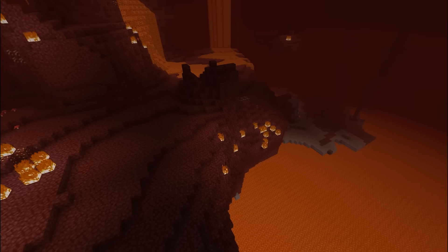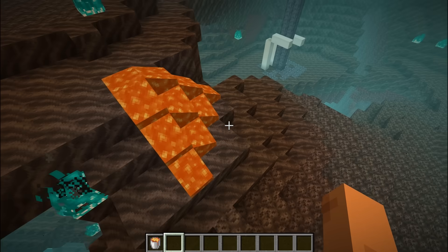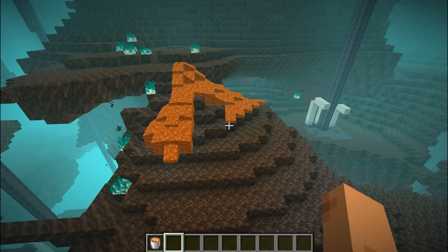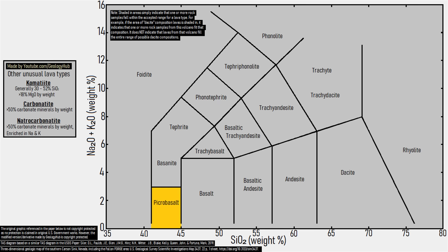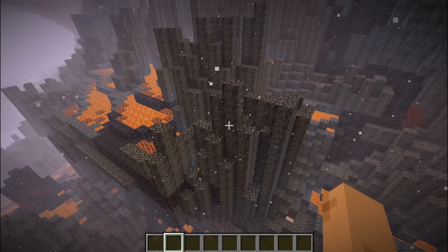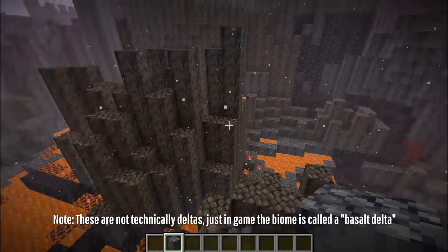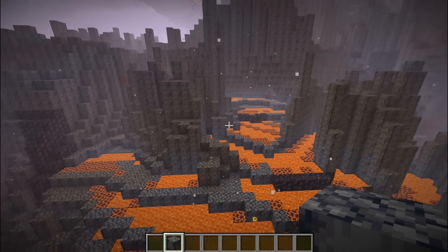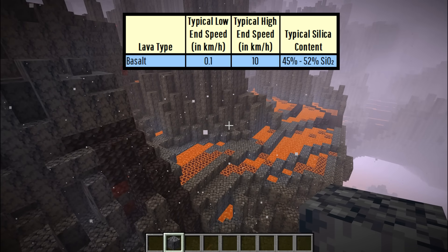However, Minecraft also has essentially its own version of hell called the Nether, and in this dimension, lava moves three times faster at a speed of 7.2 kilometers per hour. While with this speed, a composition of picro-basalt, foidite, or komatiite might seem like a better match, the Nether also contains widespread basalt deltas. With basalt being so common there, it only makes sense that the surrounding abundant lava is also basaltic in composition, just less silica-rich than in the overworld.